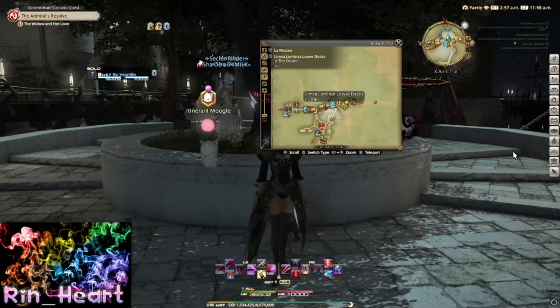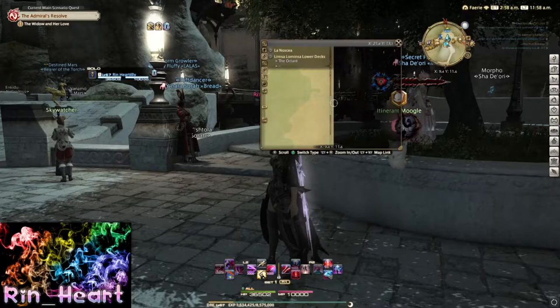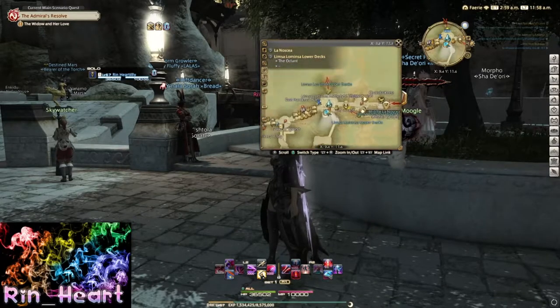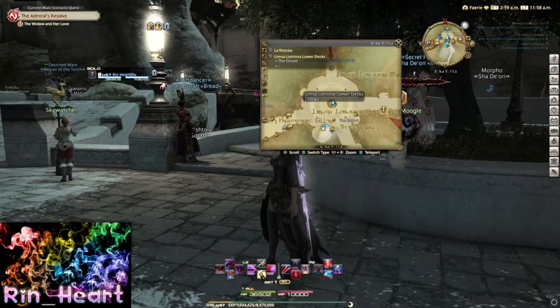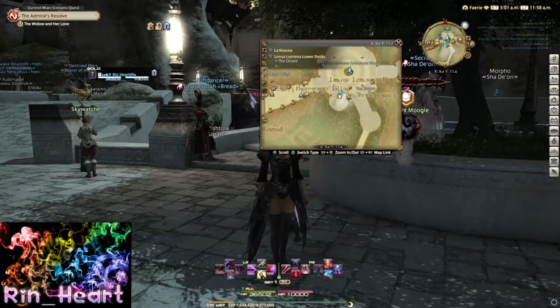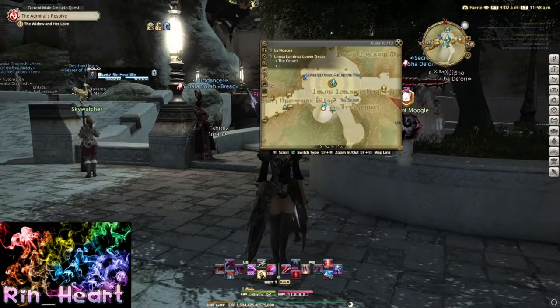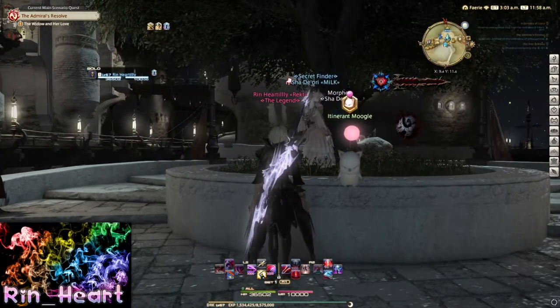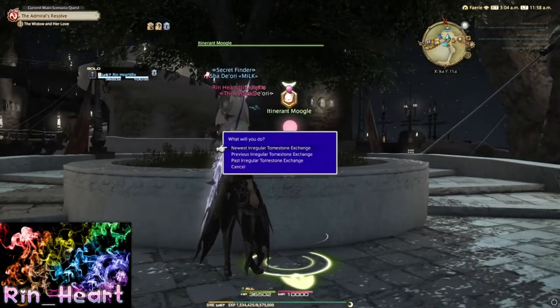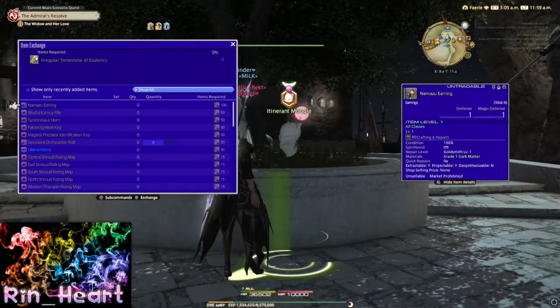The next thing is the Mogal tombstones. Those will be available until the patch drop. You'll want to head to one of the city-states — I go to Limsa — and you'll see the little Mogal on the map. There is where you can redeem these Mogal tombstones for various items such as old mounts, some earrings, glamour, some riding maps, and they have the whole list there. You can check it out.